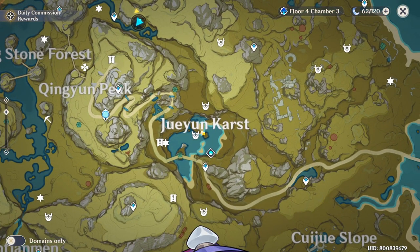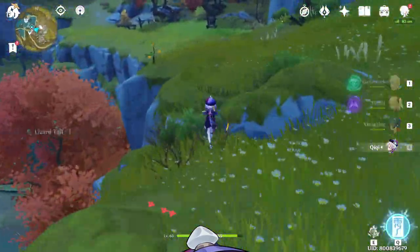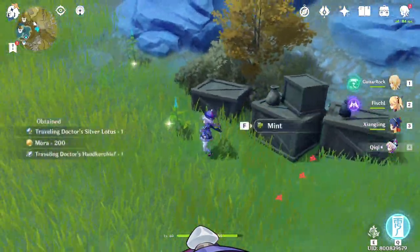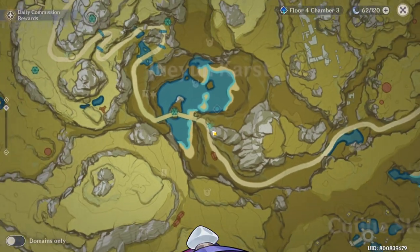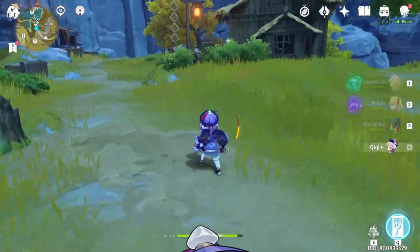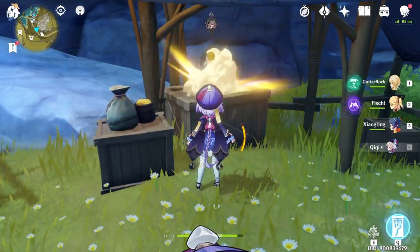Next we're going to go here to Zhiyun Karst. It's somewhere right here — I would recommend you guys teleport to this one. Then we're going to go back to the same place in Zhiyun Karst again. Teleport to this one right here. Can you see this brown thing, or this reddish-brown thing? This is where we're going to go.